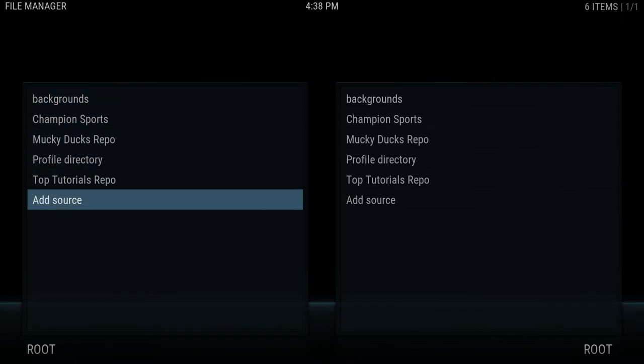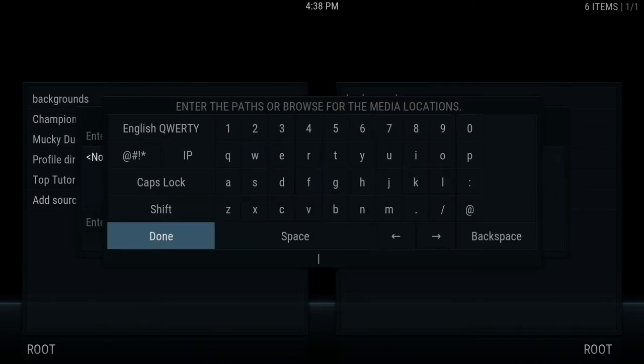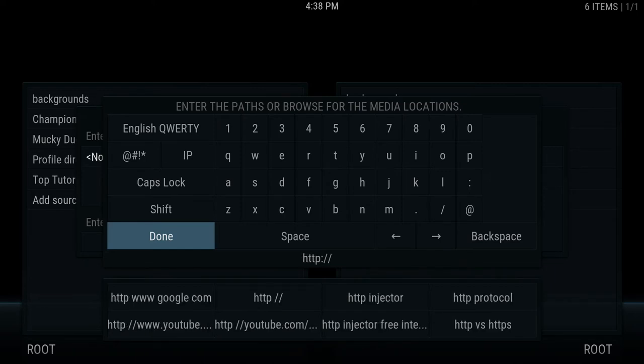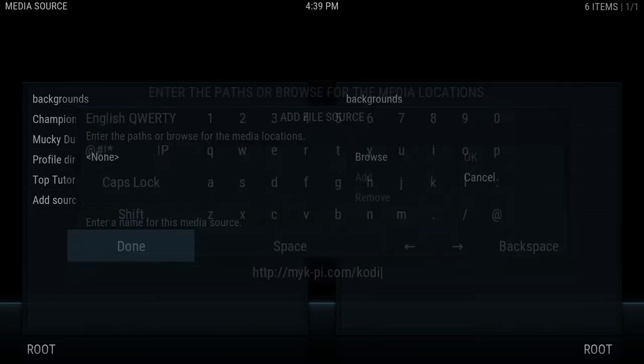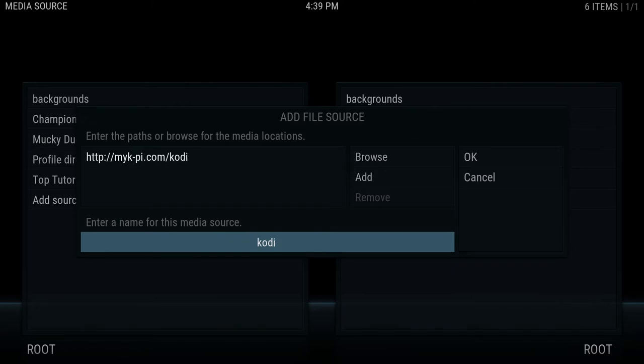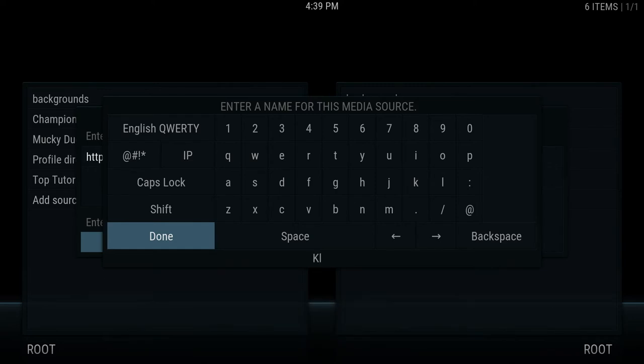What we're going to do is hit Add Source. Where it says 'none,' you're going to hit enter. I'm going to have this in the description also. We're going to type in: http colon slash slash myk-pi dot com forward slash kodi. You're going to hit the Done button. Then once you do that, you're going to hit the down arrow once. Where it says Kodi here — if you use a remote, you can hit enter on this and you'll get the on-screen keyboard. We're going to clear this out and just put in 'club pi.' You can name this whatever you want, but I recommend keeping it as 'club pi' for easier finding later.